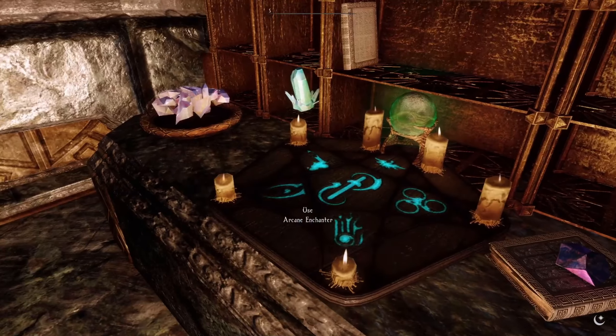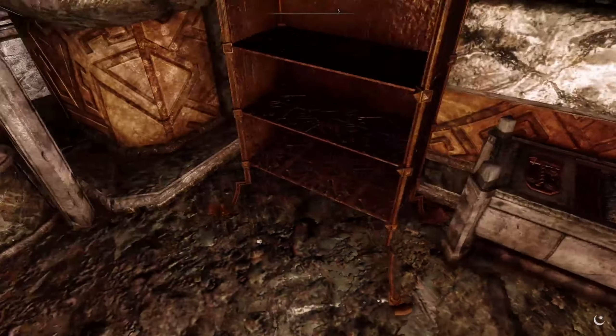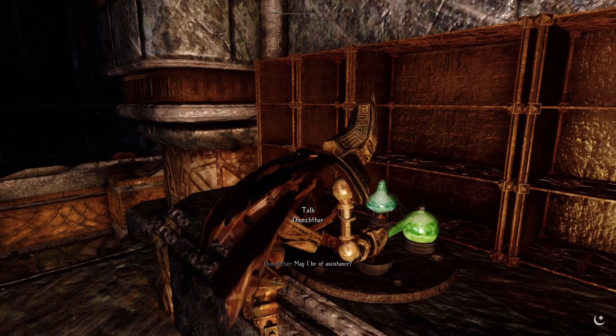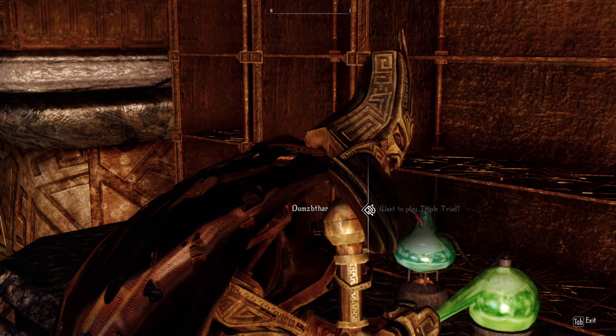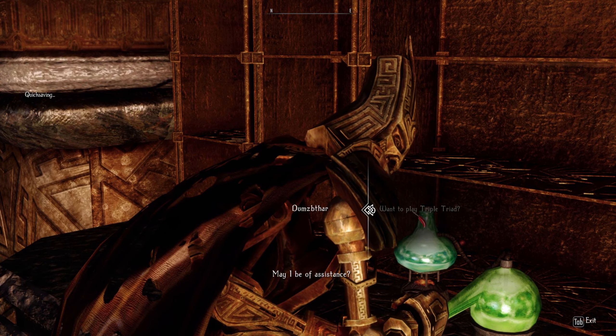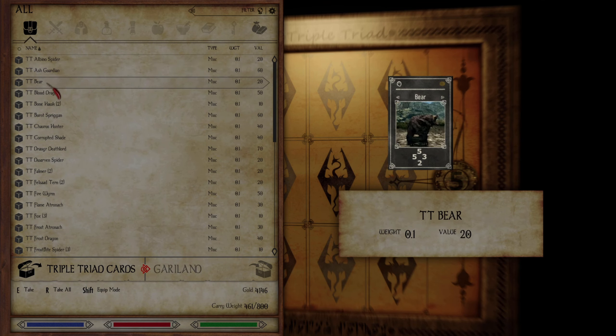Let's play Triple Triad with this robot. Okay, there's no rules — your rules apply. We get one card if we lose, or one card if we win — I'm okay with that. I'll bet 300 gold. We can beat the shit out of this guy, right? This robot. We'll get something for the top right — Blood Dragon. Bottom left — Burnt Spriggan.